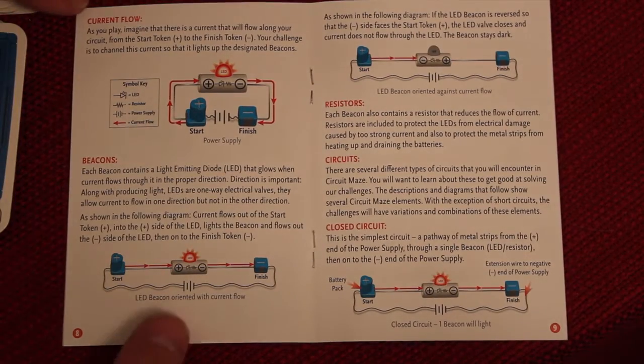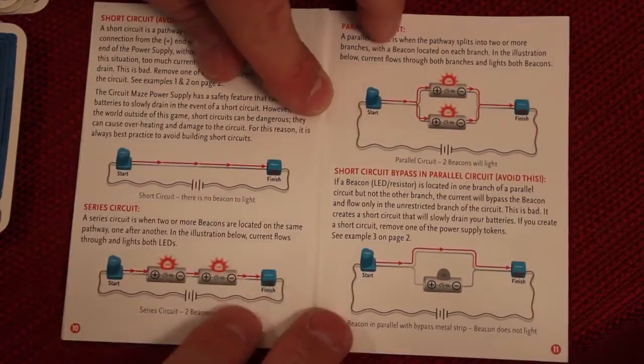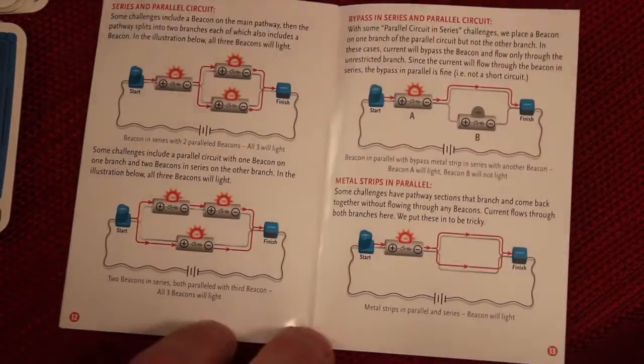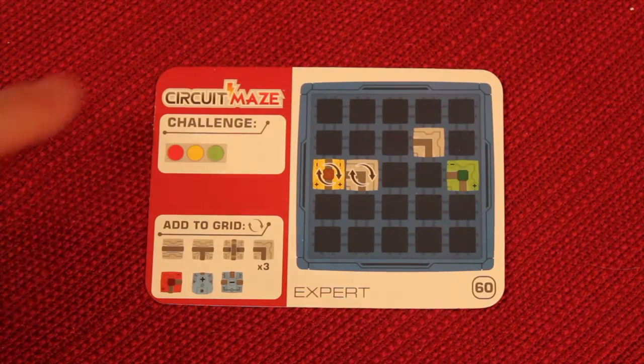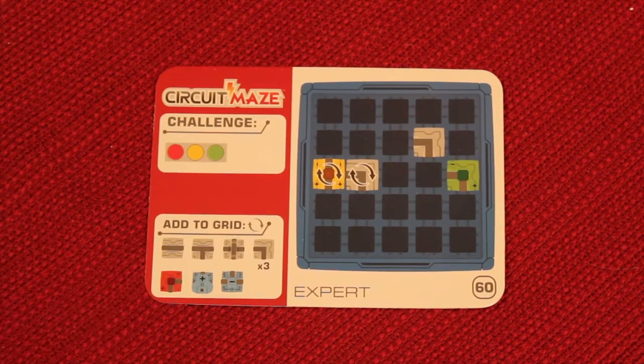The rulebook itself also talks about current flow in the beacons and how they're resistors, how currents flow, series circuits, parallel circuits, ways of jumping past them — so different things that you can learn about current flow. Do you have what it takes to get through all 60 puzzles, lighting up multiple beacons, and using the toughest pieces around? There's only one way to find out.